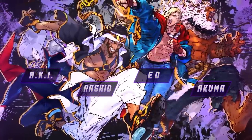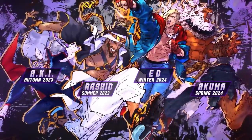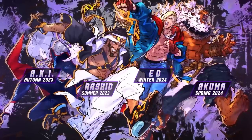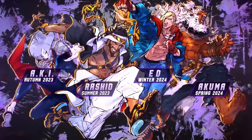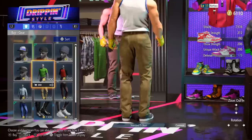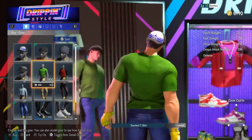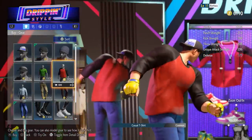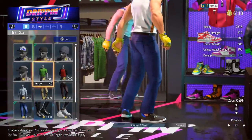So far, Capcom is advertising a year one pass that will unlock those four DLC characters when they're added to the game. This season pass can be purchased separately, or alternatively, it'll be included in the deluxe and ultimate edition of the game. For the in-game currency, players will be able to buy drive tickets that can be used to purchase cosmetics, as Street Fighter VI will have various alternative costumes to acquire and dress your favorite characters up in.